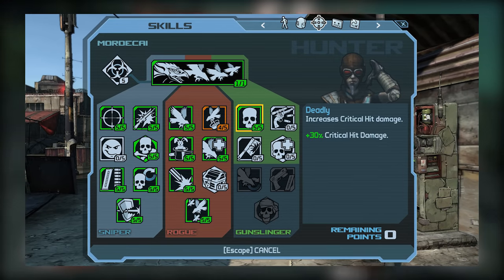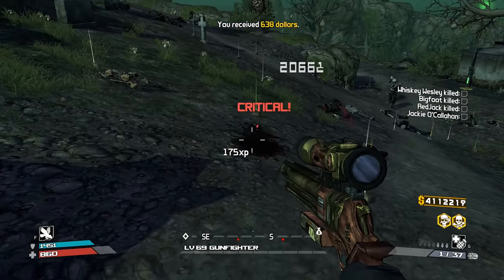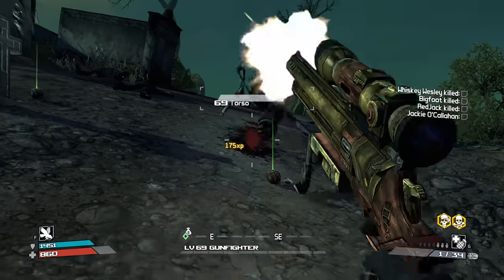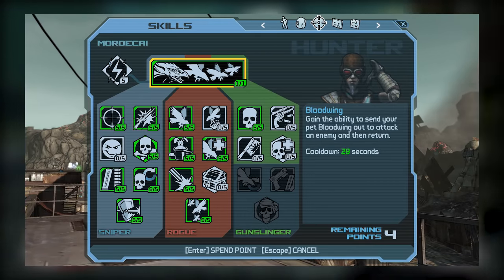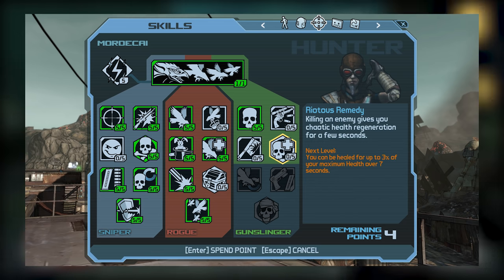For a final skill point allocation, I went with Deadly in the gunslinger tree. Since we're not going to be using pistols, it doesn't make much sense to go beyond this skill, since Gun Crazy, Lethal Strike, and Hair Trigger are more designed with pistols in mind. While Predator is a useful skill, we can get by without it since all we really have to do to recharge Bloodwing is take advantage of Carrion Call by shooting enemies with sniper rifles. Relentless would be a nice skill to have, but since we're not heavily investing in this tree, it's just better to go with Deadly for the improved critical hit damage. From this point you should have about four points left over, which means you can pick from Smirk, Swipe, Ransack, Gun Crazy, Lethal Strike, or Riotous Remedy.